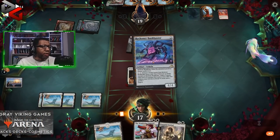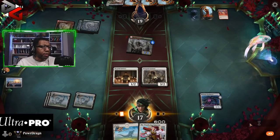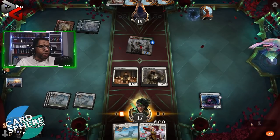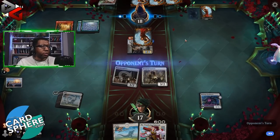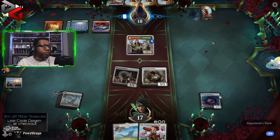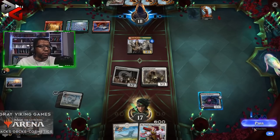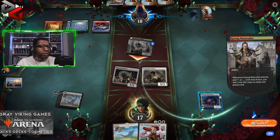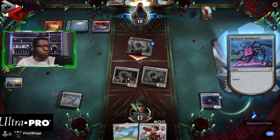We can play Bankbuster and this, and we'll attack. If the opponent has another burn spell or Snakeskin Veil, we're just losing the Bankbuster — just straight up, letting you know. It has a job to do, it understands its assignment.